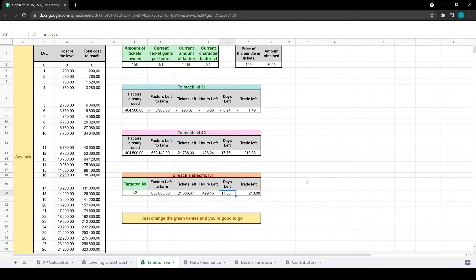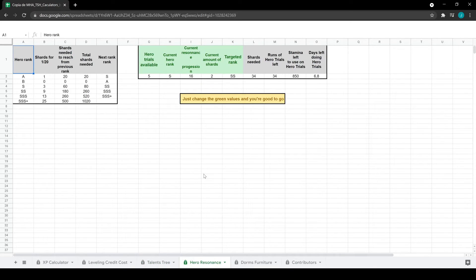At 51 tickets per hour, that's about 429 hours of Super Cop running in the background — roughly 17 to 18 days. Everything is color-coded and understandable. 'Tickets' means Super Cop tickets; 'current ticket gains' is how many tickets you earn per hour based on your Super Cop rank; 'current amount of factors' is how many speed, technical, or power factors you have; and the character level refers to how many times you've upgraded your keystones.